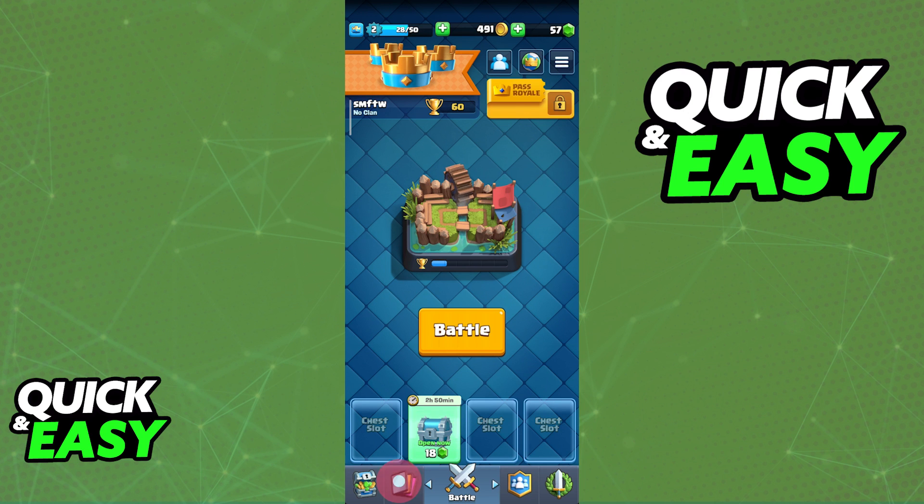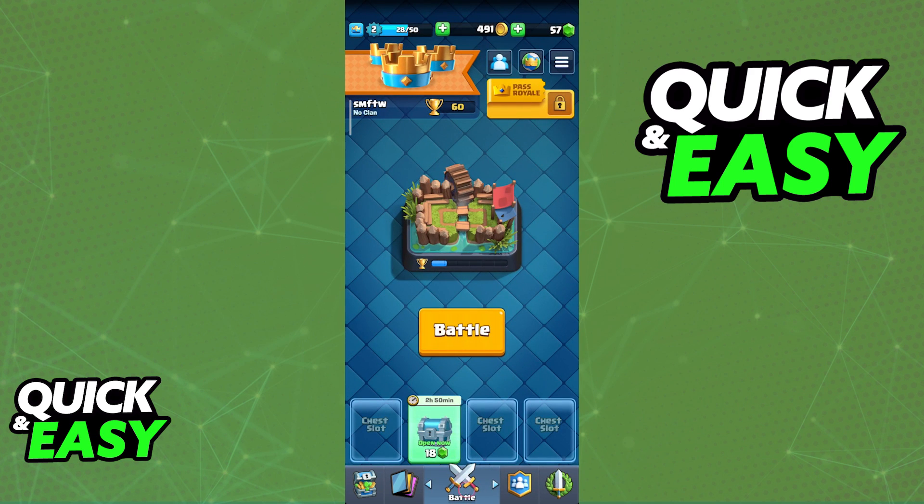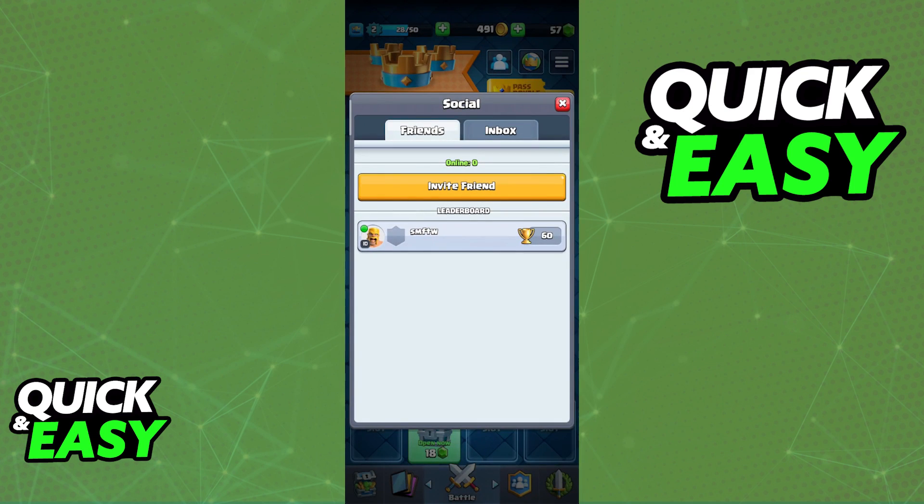From the home screen you can browse through various options, and while there are some options related to finding your friends — for example, clans — the most straightforward way of adding your friends in Clash Royale is to go back to the battle tab and tap the little social icon at the top.